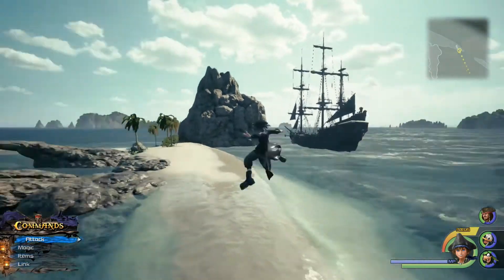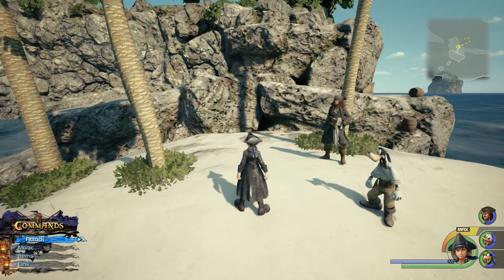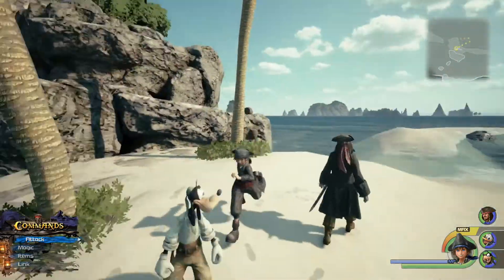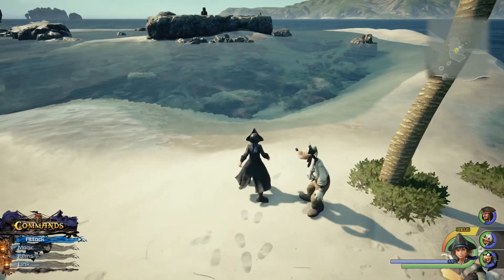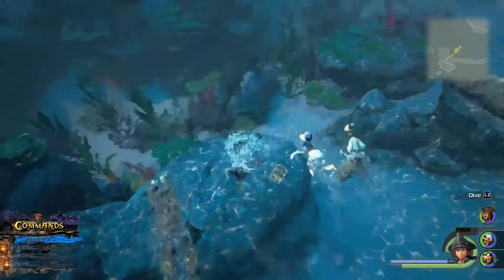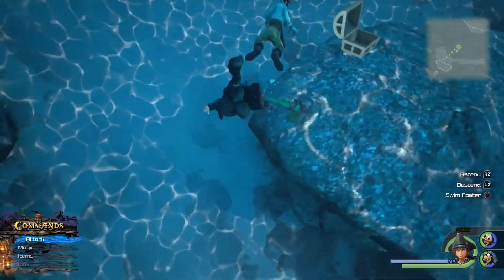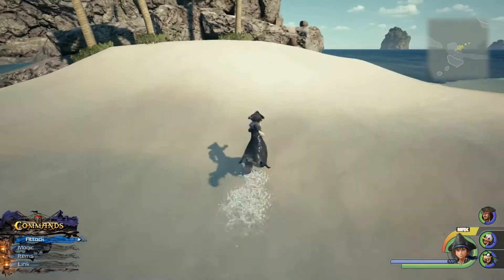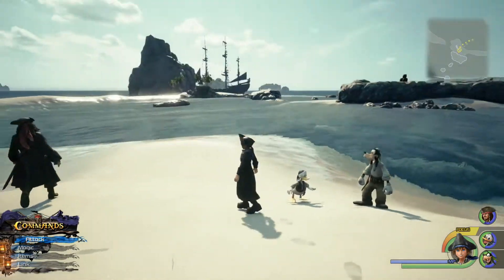I actually found this next chest while trying to find another one. Best way I can describe it: we're on the opposite side from the save point, by these three trees. Look toward the water — you might already see the chest right in front of you. It's in the water but still pretty visible. Inside it contains Adamantite, plus a bunch of crabs nearby. The Caribbean is probably a good place to go if you need keyblade forge materials.